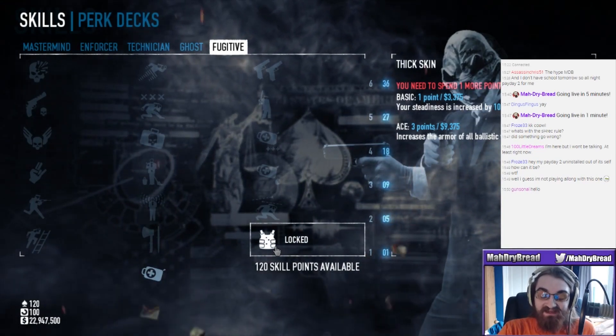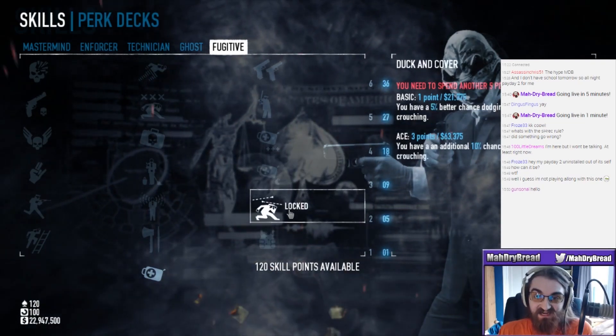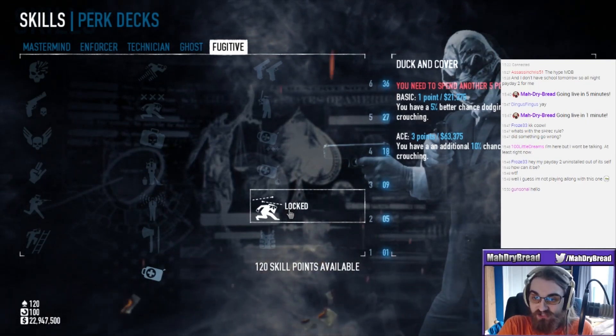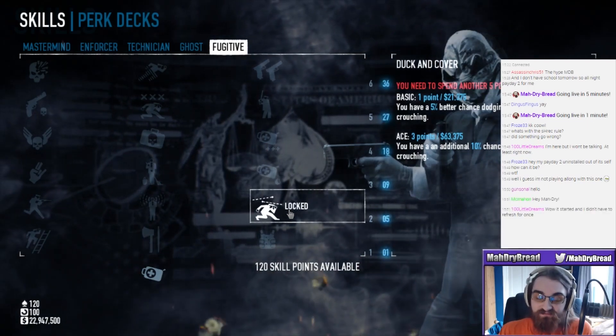Holy shit, that's a really good aced! Aced Thick Skin increases the armor of all ballistics vests by 20%. That's nice. We got Duck and Cover - 5% better dodge chance while ducking or crouching, and an additional 10% while ducking. That might be a good one.